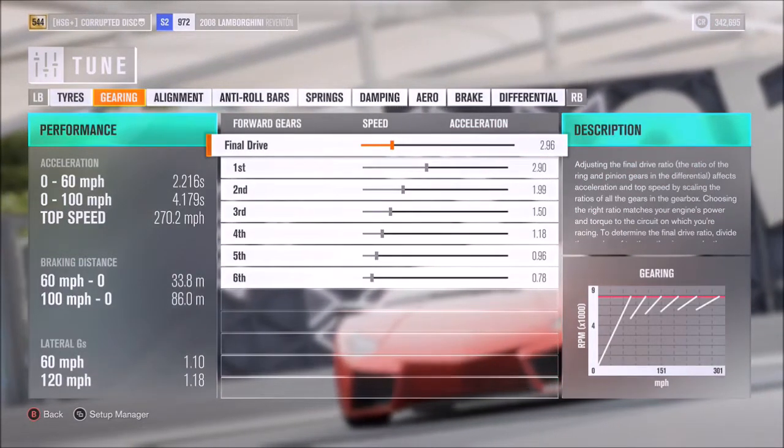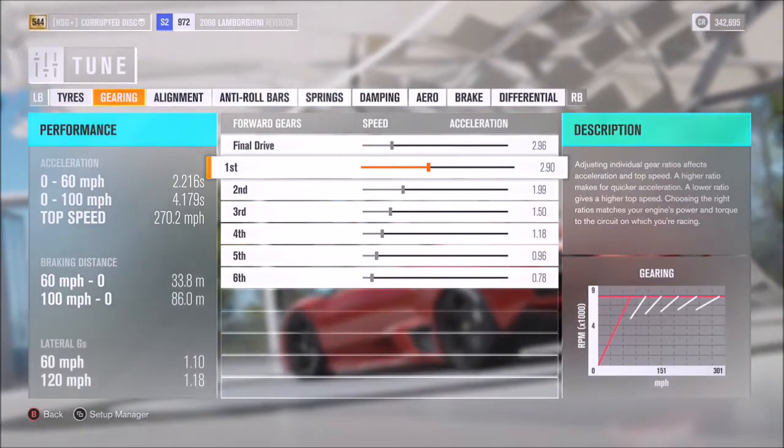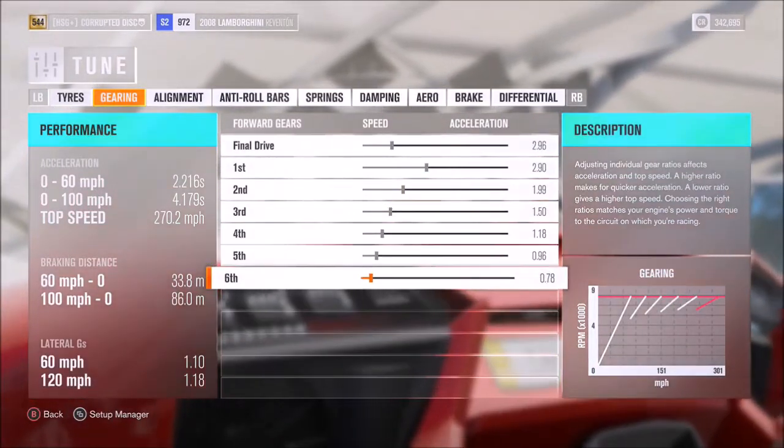As far as the gearbox, I would recommend a 2.96 final drive, then for the individual gears: 2.9, 1.99, 1.5, 1.18, 0.96, and 0.78.